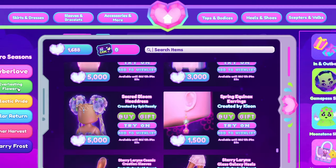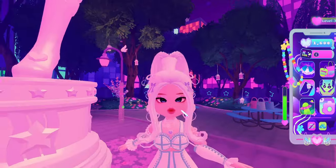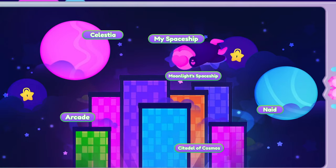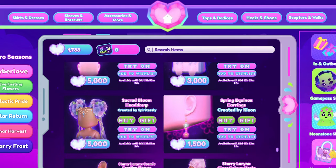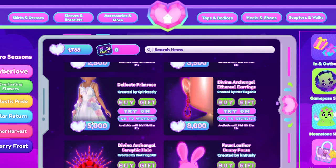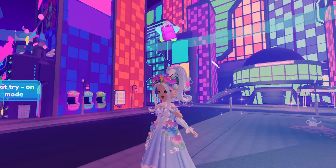This update is the Everlasting Flowers update, and it's provided an update to Celestia as well, which is a planet that has a quest on it to get stuff. There is a shop update too — a couple more accessories have been added, like the Sacred Bloom headdress and the Delicate Primrose dress, which is really pretty. It's super cheap — only 5,000.